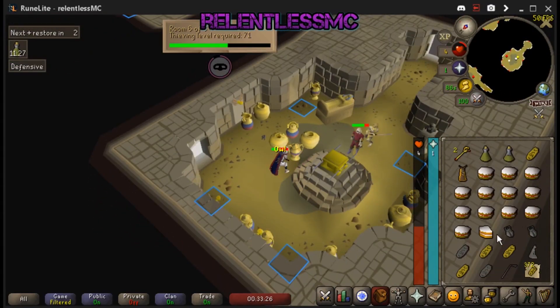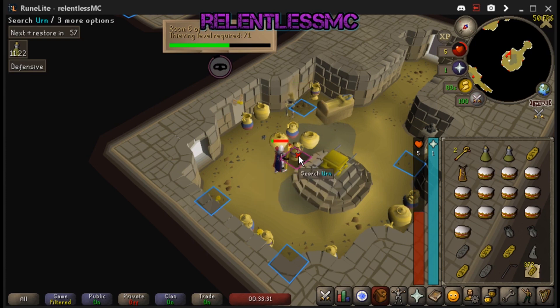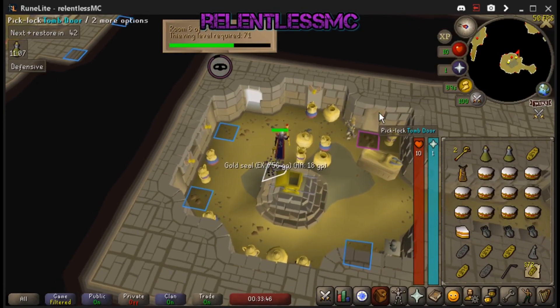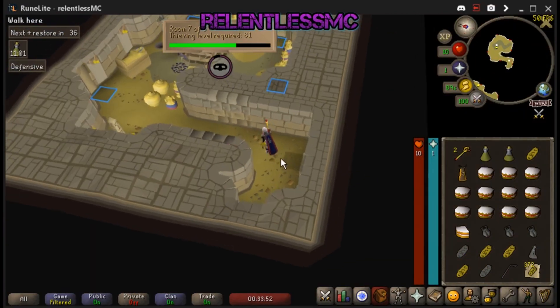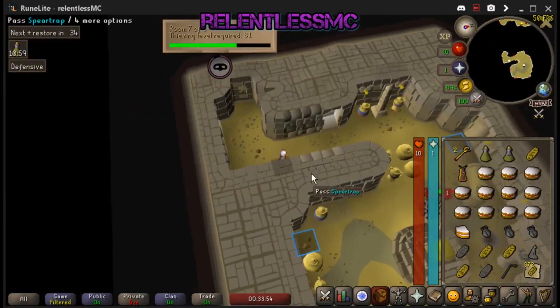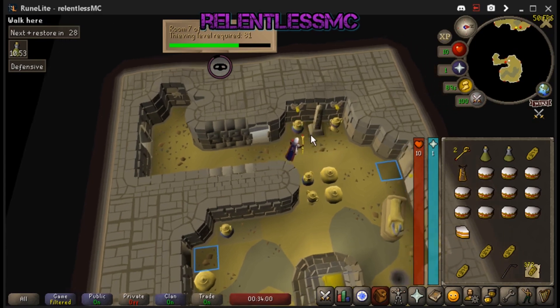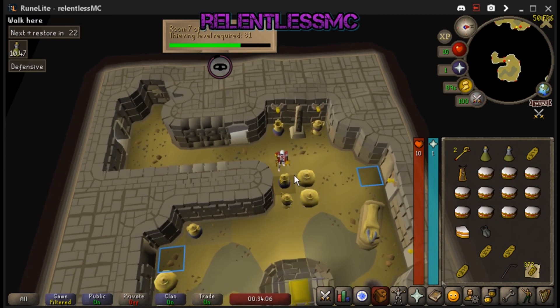Avoid the sarcophagus — you'll get a couple of strength levels if you open it. It has a long animation, and usually if you click it you'll have enough time to click off of it before it completes. It is a little bit scary because you could ruin your skiller with one click, but if you're paying attention you should be fine. It's pretty hard to accidentally open the sarcophagus. That's going to cover the Pyramid Plunder Guide — I hope this was helpful. If you have any questions, feel free to ask. Happy plundering! Peace!